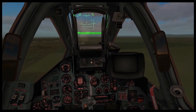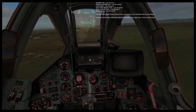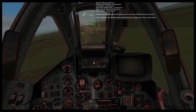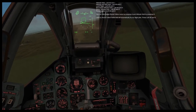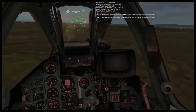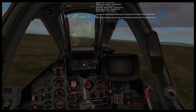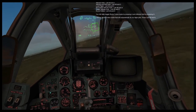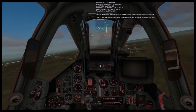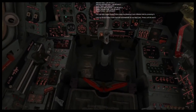We have several autopilot modes that can be quite useful for long flights. These include altitude hold (Left Alt 1), altitude and roll hold (Left Alt 2), level flight (Left Alt 3), barometric altitude hold (Left Alt 4), radar altitude hold (Left Alt 5), and route follow mode (Left Alt 6). You can also toggle route follow mode by pressing A, and altitude hold by pressing H. Let's try route follow mode by pressing Left Alt 6 — it will automatically acquire the flight route.